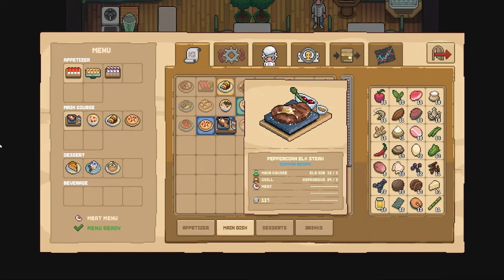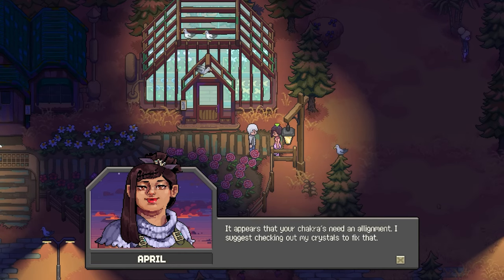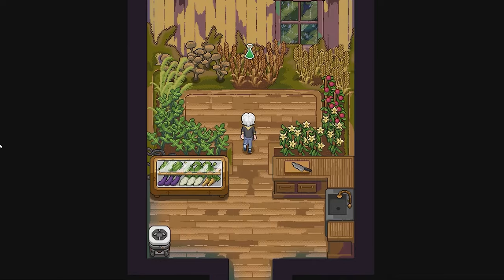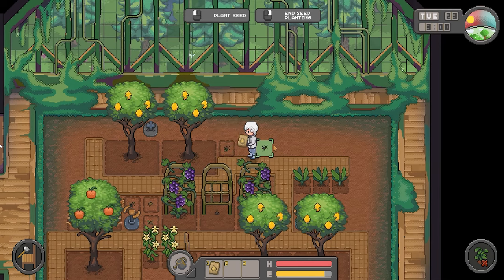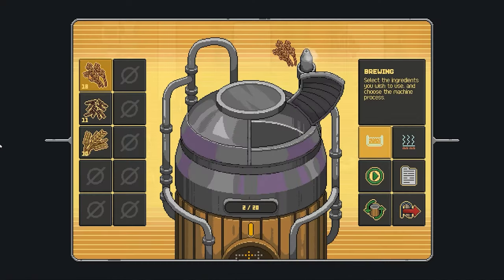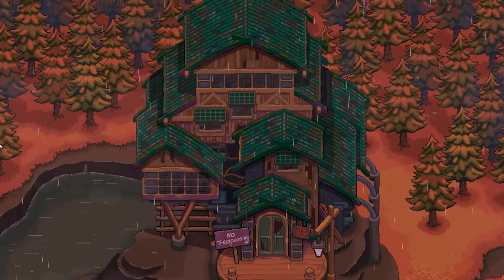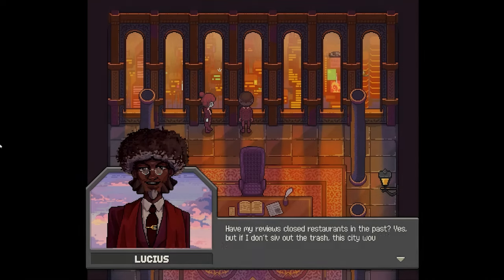You'll start small managing ingredients, designing the menu, and hiring employees, but as the days pass, the game lets you shape your restaurant into your own culinary empire. One of the standout features of Chef RPG is its Cooking Mama-style minigames. They are simple but fun, giving you an interactive way to prepare your dishes. And once you've mastered the recipe, you can even skip these minigames altogether.